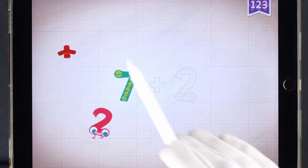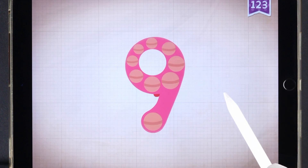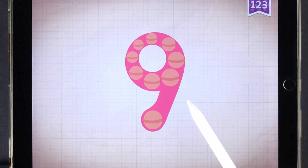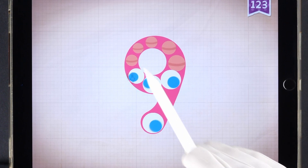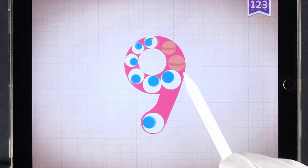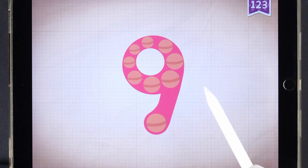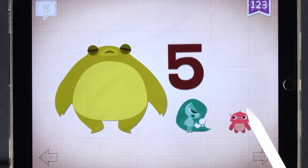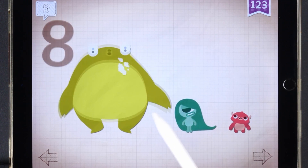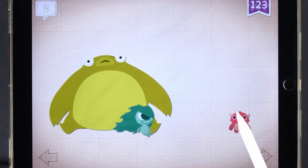Seven plus two equals nine. Touch the monster's eyes to wake it up. One, two, three, four, five, six, seven, eight, nine. Pistachio, Yoshi, and Pinkerton sneezed nine times.